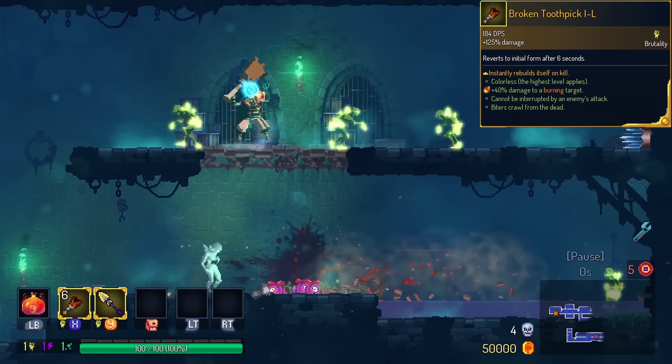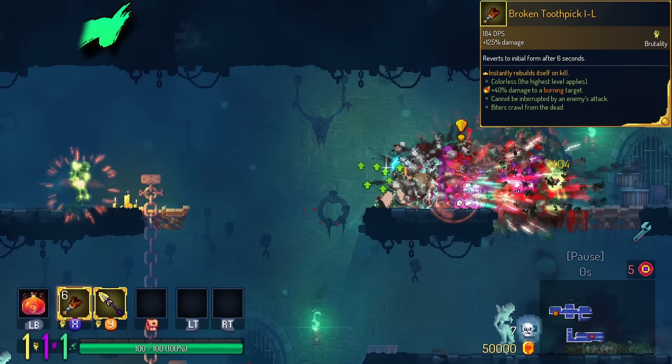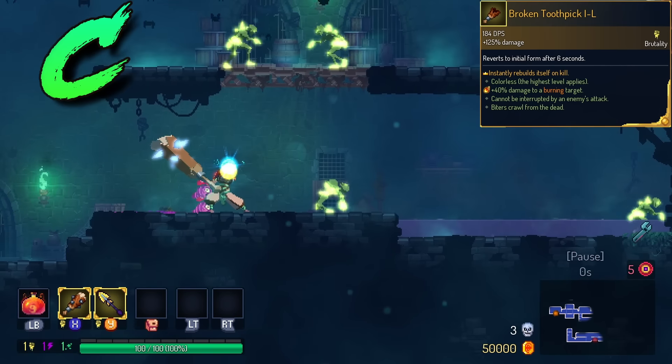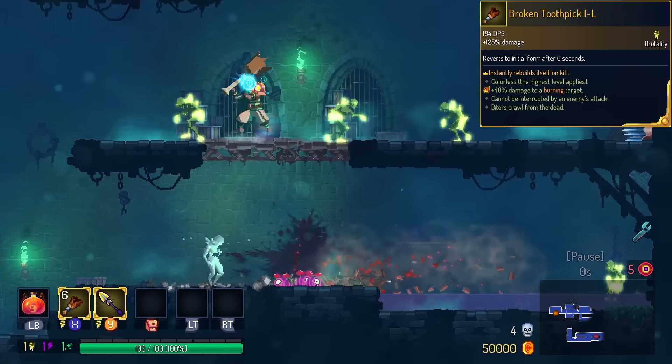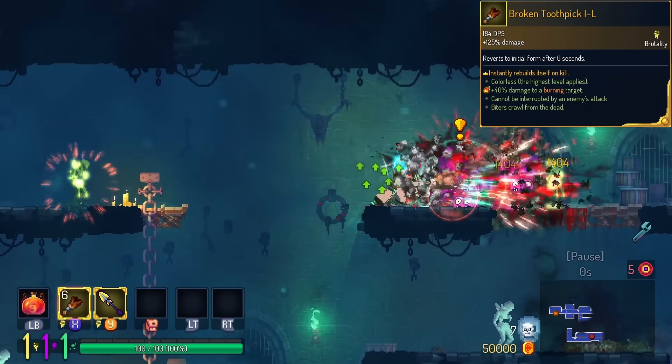Once the Toothpick is broken, on kill, it will instantly rebuild itself into the normal version. We're gonna put this in the C tier. It's cool, don't get me wrong. Of course, it doesn't do anything on bosses, which is probably the monster that you got the big bonk on anyway.